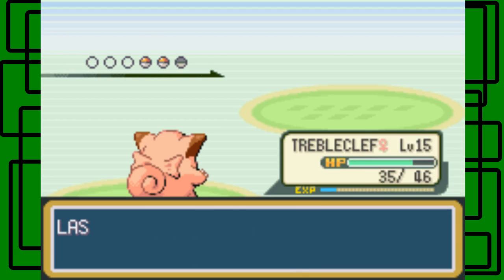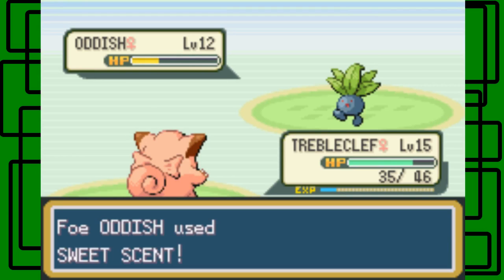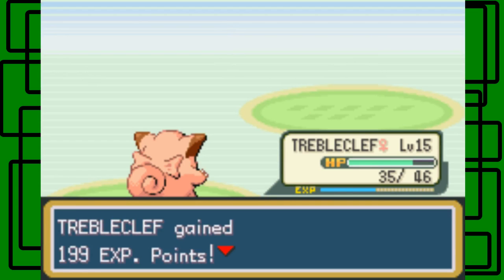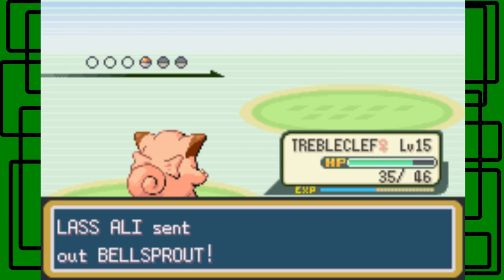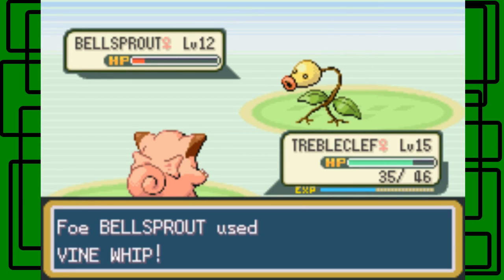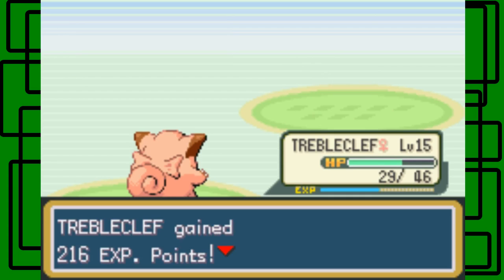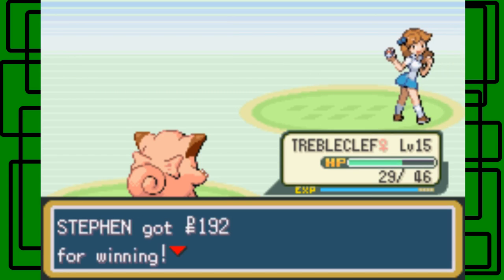Okay, Oddish. Use Mega Punch now. There we go. One more Mega Punch should do it. Here we go, this Oddish is gonna go down. Nice. Bellsprout. Mega Punch on this thing. Getting Vine Whip on us - use Pound then. The last one down. How could I lose? I had the stronger attacks. Thanks for the $4.92.